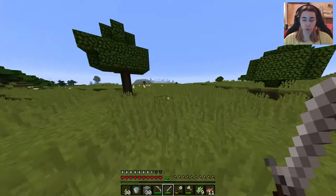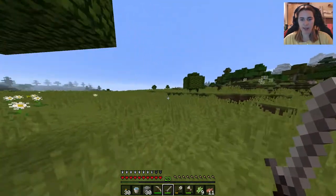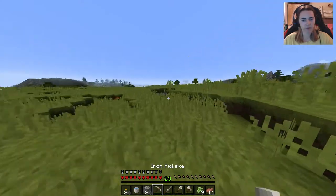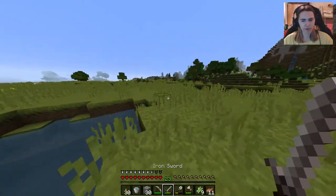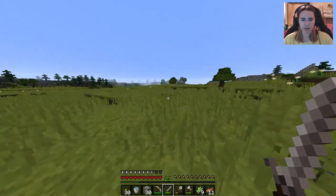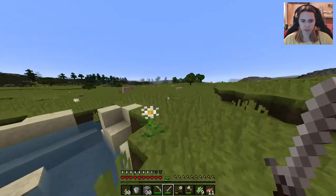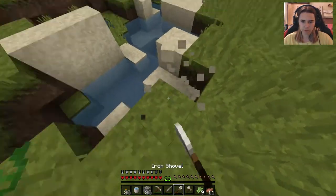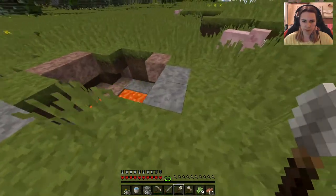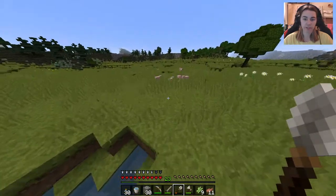Just before I started recording this I was going around the area of my home and I found sugar cane — it was literally right next to my house and I can't believe I've missed it before. So that's awesome, we can actually get that planted. I need to get some sand for that. This place is nice and open — gonna grab that sand. Oh, there's a big lava pool here, that'd be nice for obsidian when we need it, and there's water right next to it — convenient.